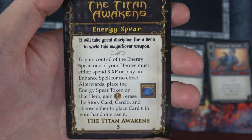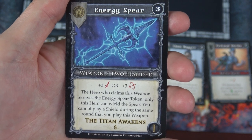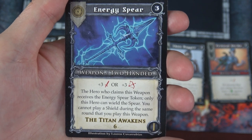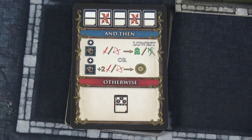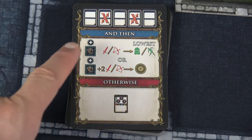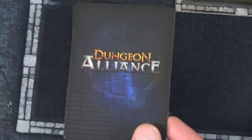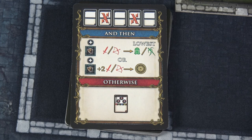Erase story card five and choose either to place card six in your hand or erase it. Here we have the Energy Spear — the hero who claims this weapon receives the token; only this hero can wield the Spear. You cannot play a shield during the same round you play this weapon. I think I'll do it for Krult — that will be pretty awesome if he has that weapon. Instead, here we'll deal with the loss of cards, and I'm going to have Krult take the three damage since he's got 10 health — down to seven.